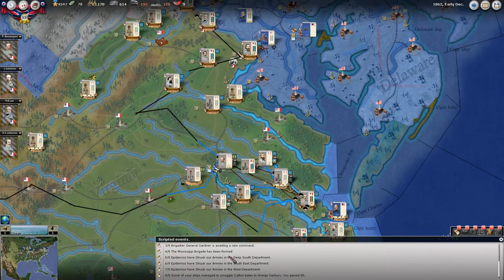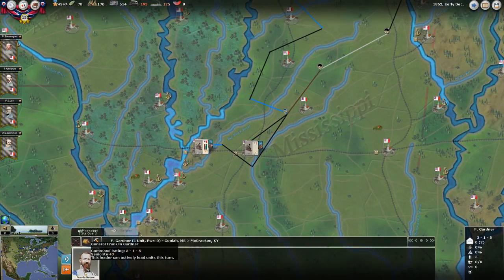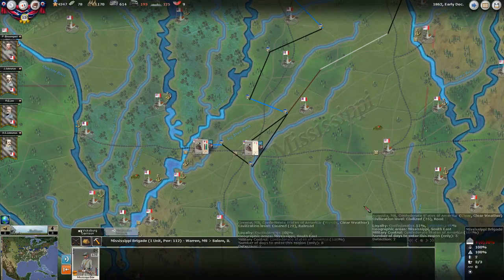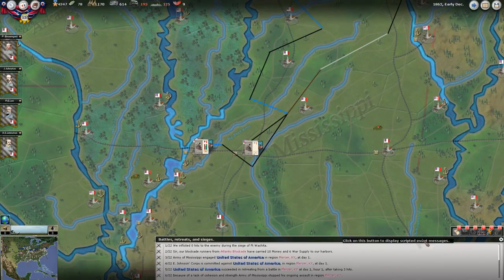We can increase the rail line. Brigadier General Gardner has taken the field - he's a pretty good general, a 315, so excellent defensive general, moving him up to the front. Got another elite brigade, the Mississippi Brigade, bringing them up to the front. Got a couple epidemics going on, which is not good, but if we're going to have it, I might as well have it now in the wintertime. Smuggled some cotton - got 50 bling for that, which is good.